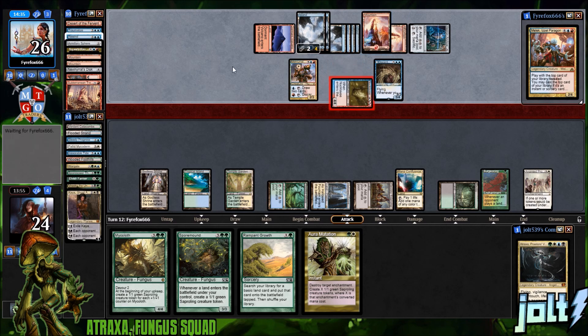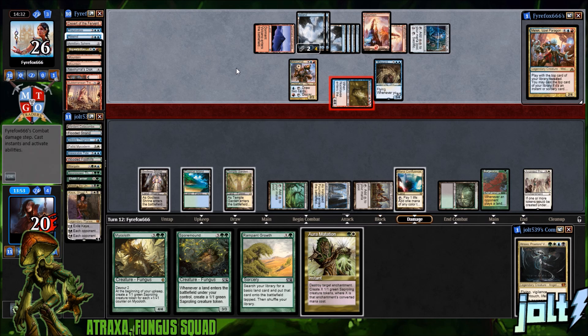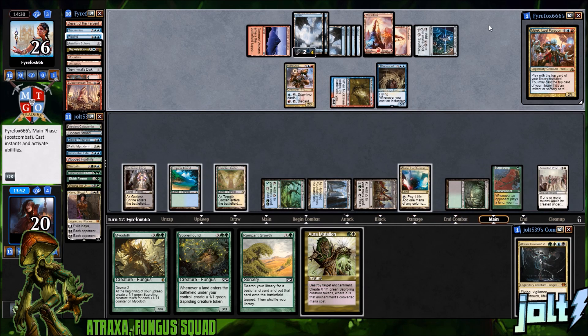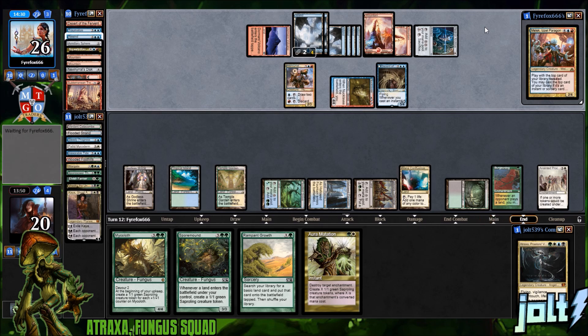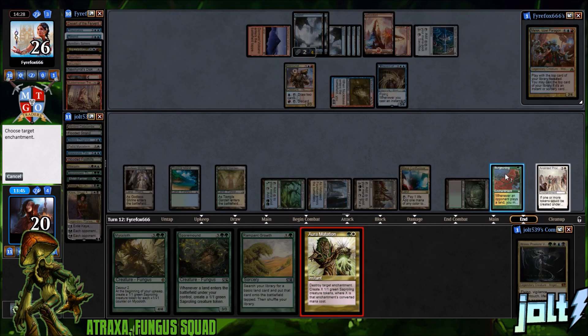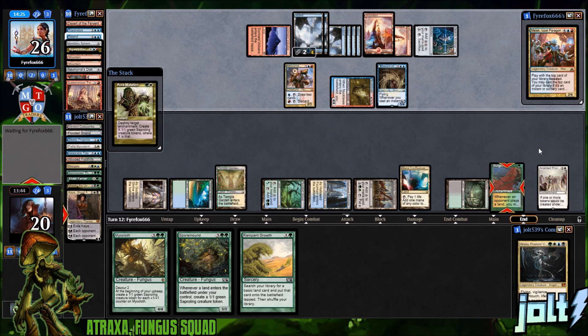Opponent's gonna swing in for four — puts us down to 20. This has been a really fun match. I feel like both decks are kind of on the same power level, maybe Melek's a little more powerful. They're kind of holding back a little bit and I appreciate that because this deck is a little janky. Let's go and choose Burgeoning — our best use at this point. We're not hitting lands and that'll be two with Anointed Procession.